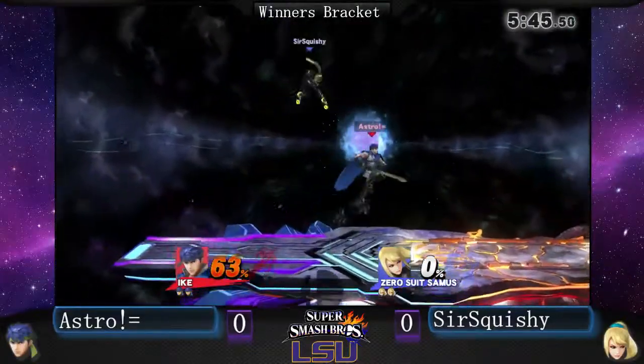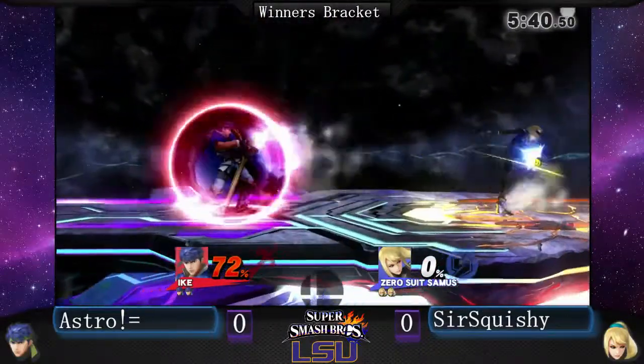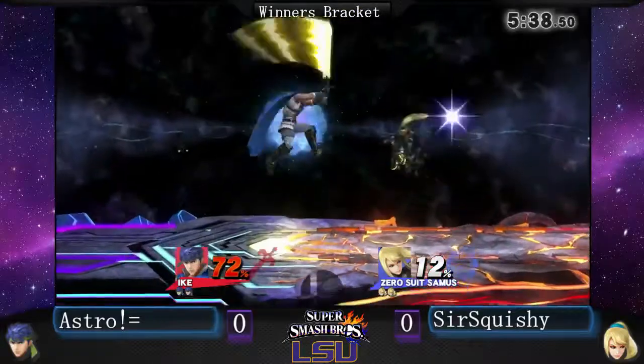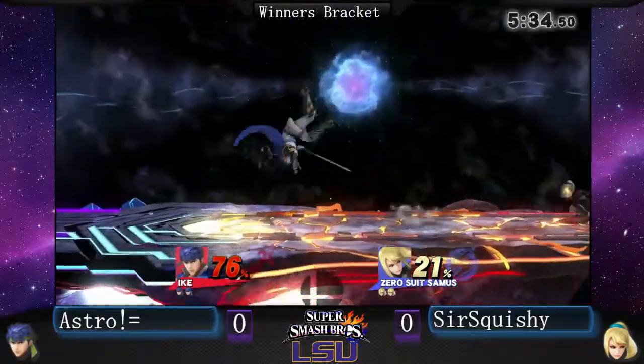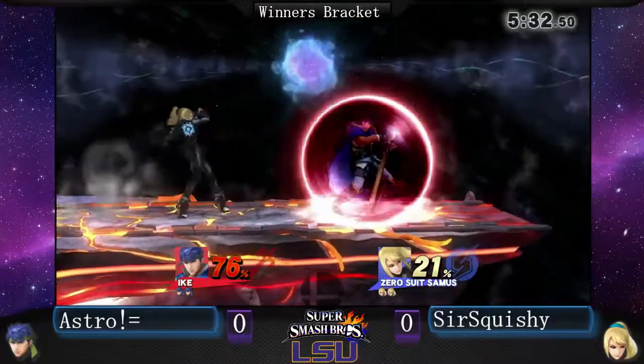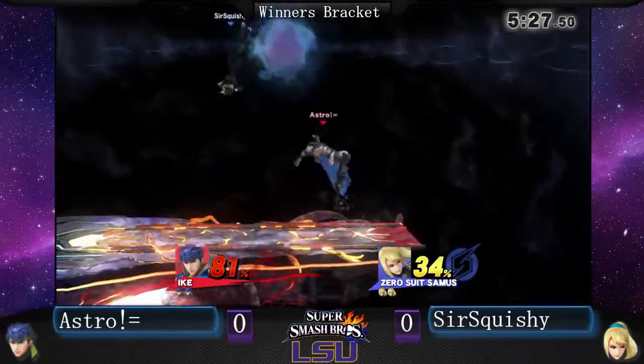Ike has a lot of strengths, but defense really isn't one of them once he's getting hit. His fastest moves, I think his fastest moves are like back air, but obviously that hits behind him. So he's another one of the characters that can't really get you off of him once he's getting hit. So you really have to space well and keep people out.